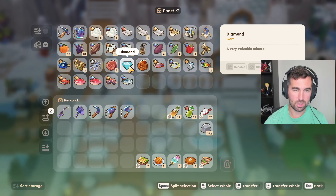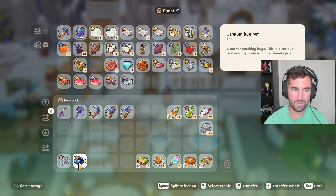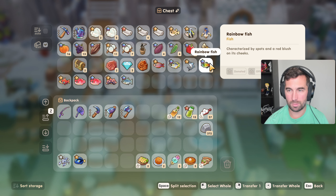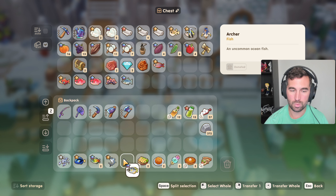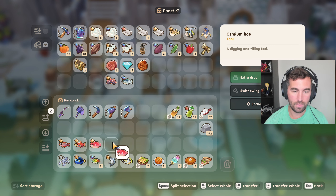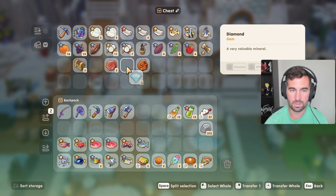I basically just went online — and I know it's probably a little cheap and some of y'all will get angry at me — but I went online and looked up where to catch which fish for winter. I just went and did all of that, found the locations, and the rest is history. I'm gonna hit the museum first, donate a bunch of this stuff, and then go back and get the slime replication — I cannot say that word for the life of me.